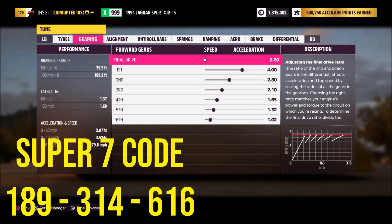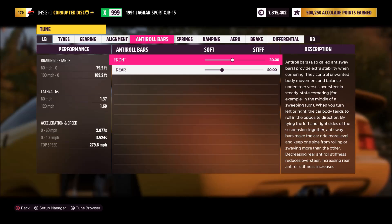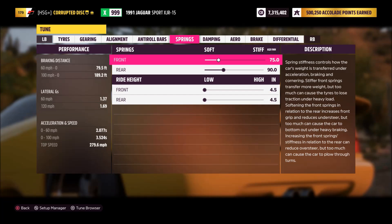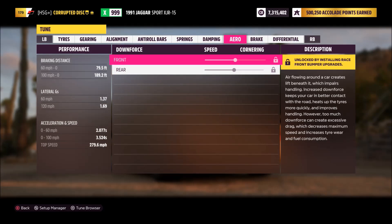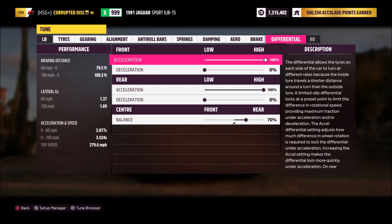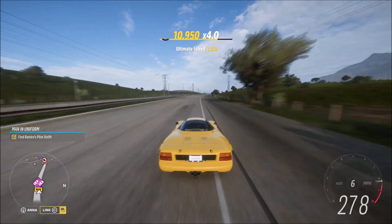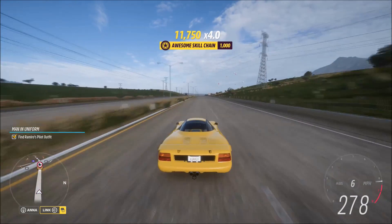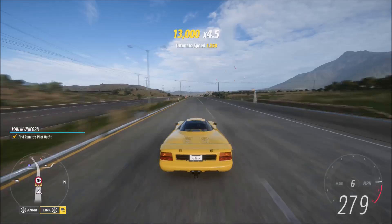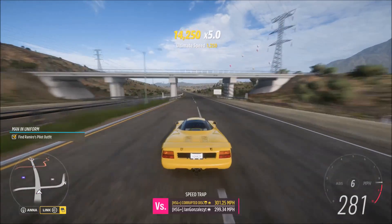If you don't have the car and want to try it out, I'll put in the pinned comment where you can try it out. As you can see on screen, we need to take the car out on the road and show what it can actually do. For those who want to check out my other builds, click the playlist here in the middle of the screen to see all my other Horizon 5 tune setups. The quickest way to get new ones is to follow my gamertag Corrupted Disc within the game, and join the club HSG+ if you want to be a fan.